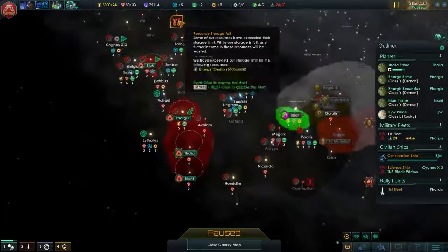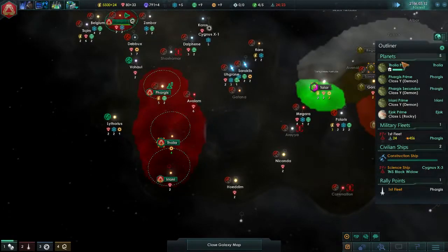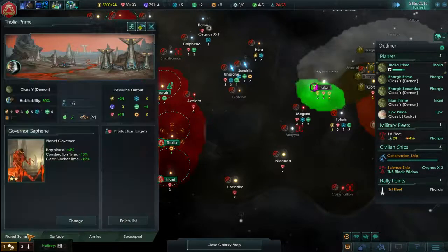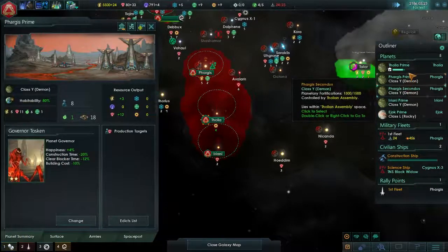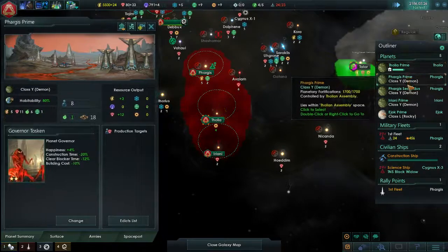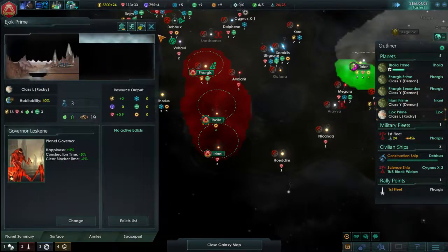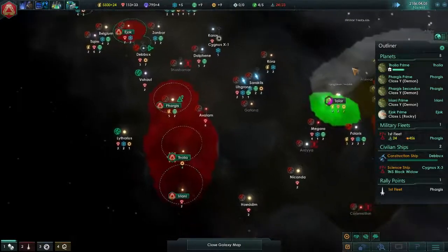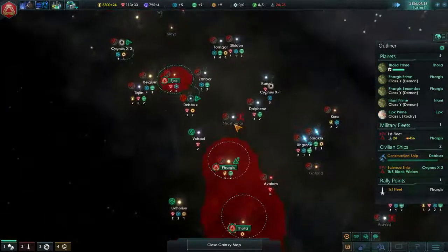We're, in fact, maxed out with our energy production right now. Do we have any edicts? We still have production targets enabled. So we're doing 20, 15 there, 12 there, 6 there, 1 there, and 0.9 there. So our planetary surfaces aren't really rolling in the mineral production right now. We'll have to try to do something about that.